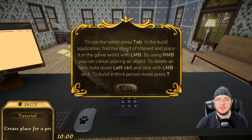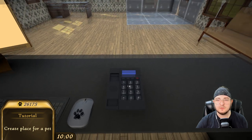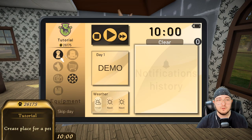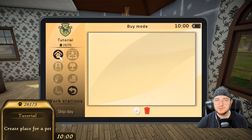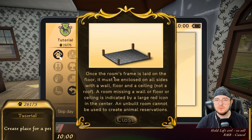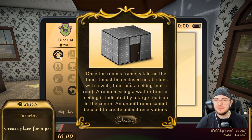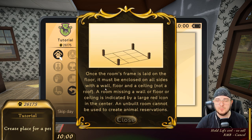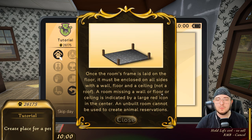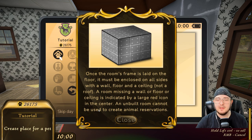So to use the tablet, press tab. In the build application, find the object of interest and place it in the game world with the left mouse button. By using the right mouse button, you can cancel placing objects. To delete an object, press delete. I think I understand for the most part. So tab — click this: building, furniture, animal keepers, dog. Once the room's frame is laid on the floor, it must be enclosed on all sides with a wall, floor, and a ceiling, not a roof.